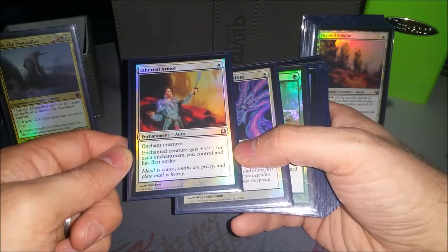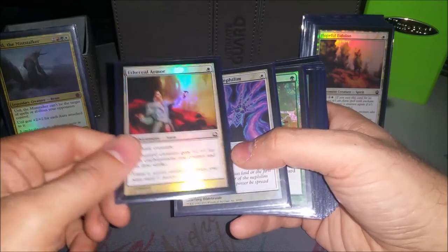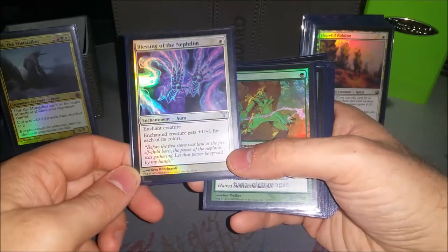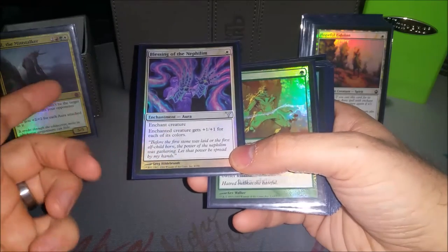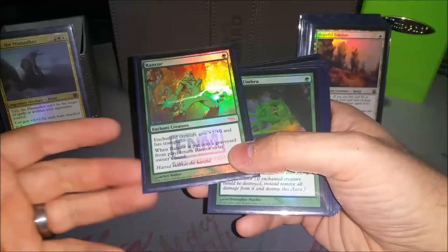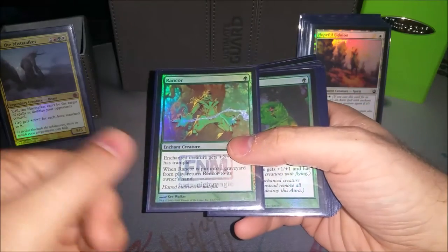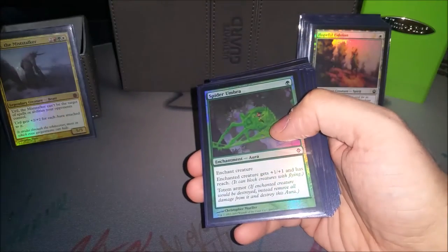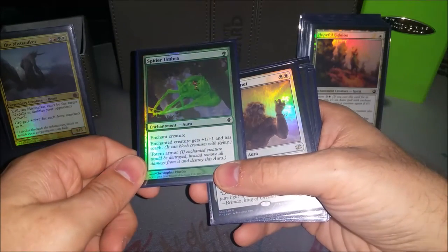Ethereal Armor is one of the best ones to go get because it's at least plus three, plus three on Uril, but usually more like plus seven, and it gives first strike, so it's great. Blessing of the Nephilim was actually recommended to add the last time I did this video. He gets plus one, plus one for each color — he's three colors so it's plus five, plus five for one white mana. Really good. Rancor — giving him trample is huge, and the fact you can get it back if he dies is great. Spider Umbra is pretty important to have, like this is another one I'll go get from Three Dreams — usually Ethereal Armor, Spider Umbra, and then either Rancor or something else to give him all kinds of abilities, with Totem Armor being the best so that if there's a board wipe, he doesn't die.